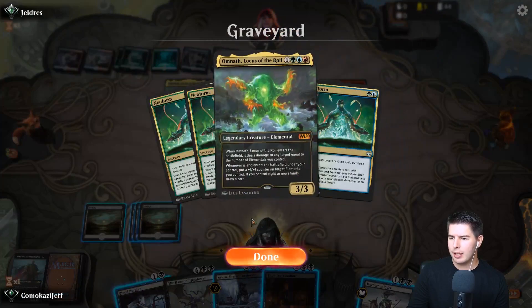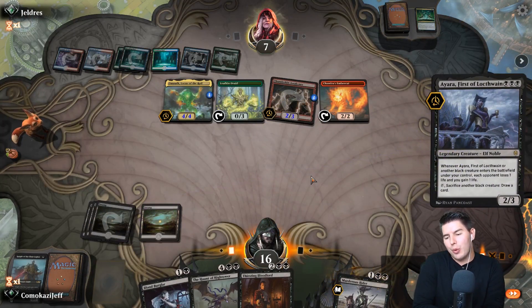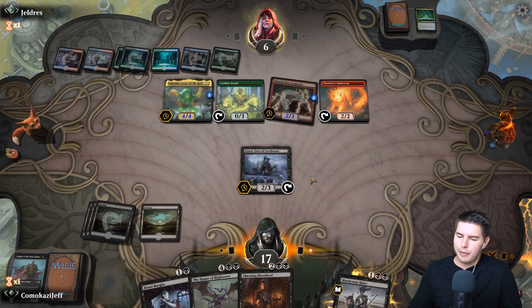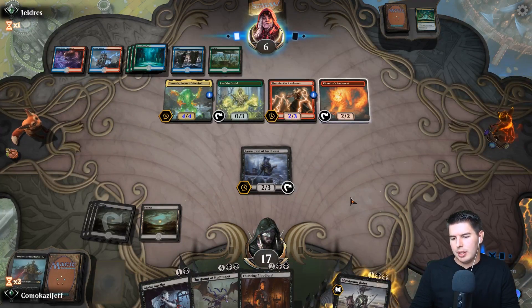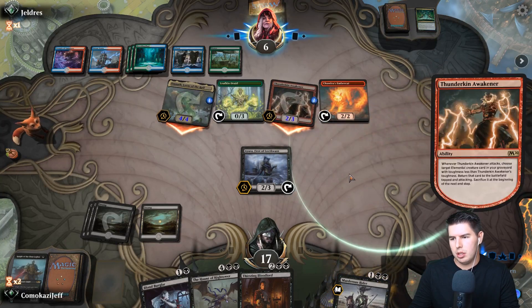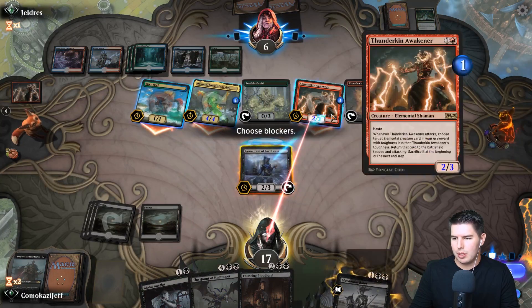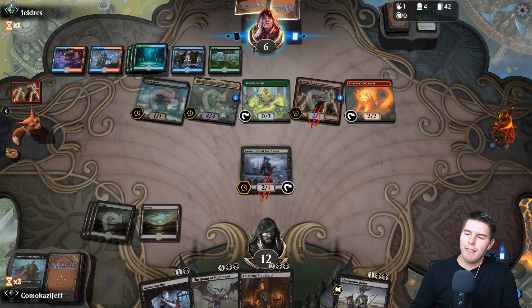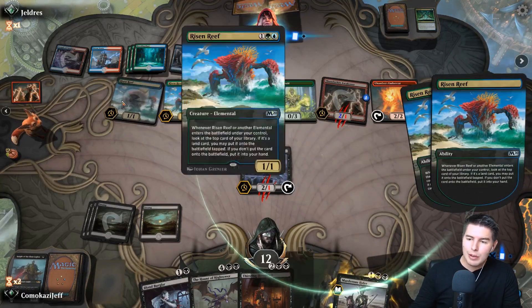They bring back Risen Reef. We're going to go for reach - try to race them a bit. Haunt of High Tower would be great as a flyer, Aerialist would also be pretty good. They swing in - Risen Reef triggers. We block, killing Risen Reef - if they have elementals they don't get value from it. I should have killed Risen Reef earlier but it dies at end of turn anyway.